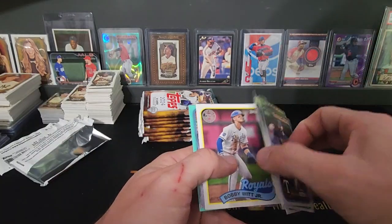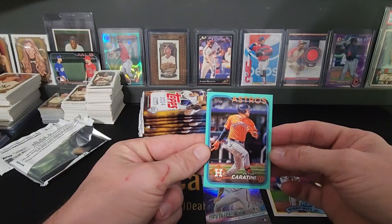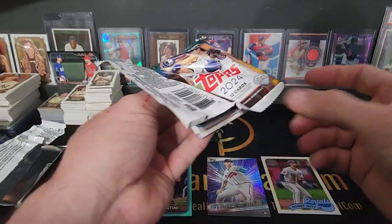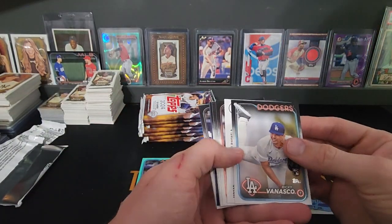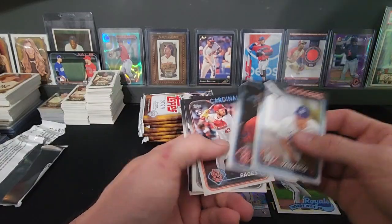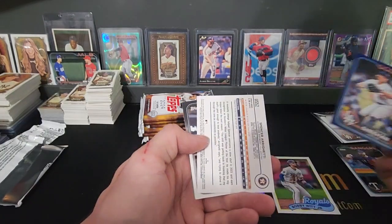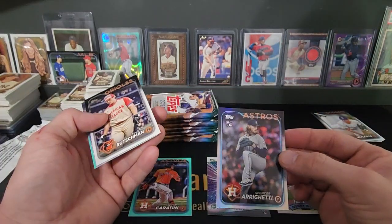Rolling through the base pretty quickly — there's a Bobby Witt, Victor Caratini. Maybe we can get lucky and get one of those redemptions. What do we got here — backwards for no reason. Raffaella. Hey, there's a Sheehan — that's cool. Retail blue. Spencer Irrigetti — that's a silver foil.